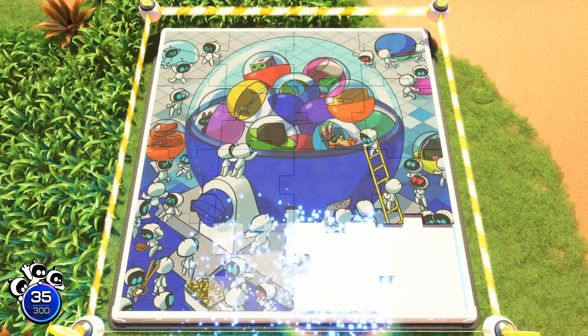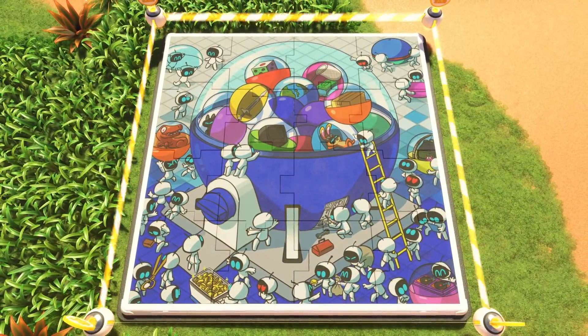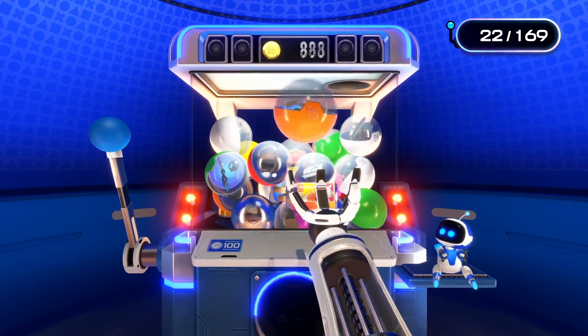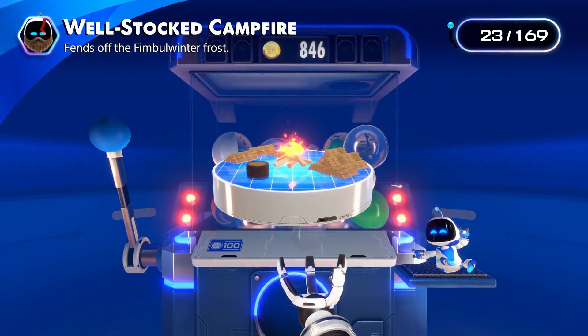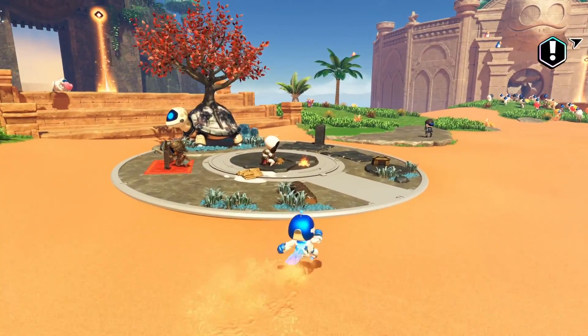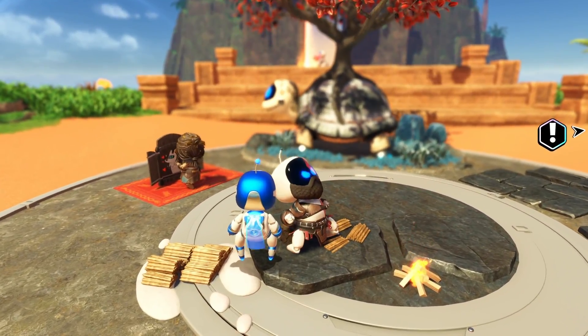The game features a rewarding collection system. By finding puzzle pieces and rescuing bots, you unlock various customizations and items. The gacha machine at the crash site is a fun way to spend your coins, granting you collectibles or toys for your safe PlayStation bots. This adds a playful layer of reward between levels.